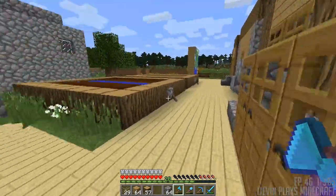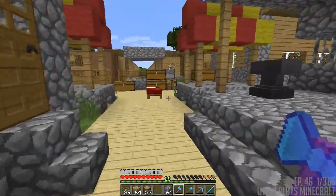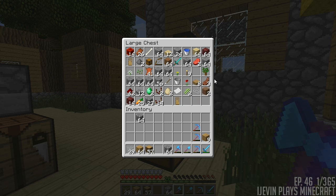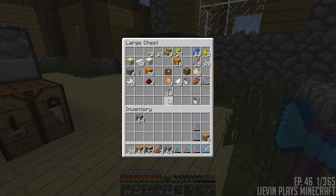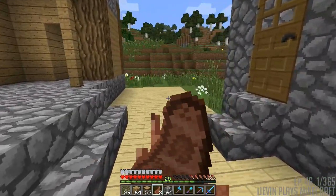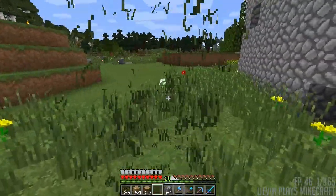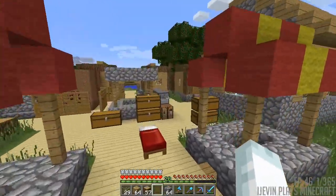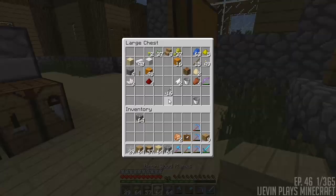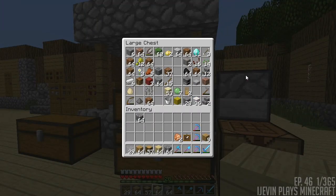We gotta start building towards our limit over here. I need food — let me grab some. We'll do those and those because they're both cooked. I had golden carrots but I don't know what happened to them, they just disappeared. So I think right here is where we're going to put these houses. I'm also going to grab some birch — is that all the birch we had? We only had one stack left.